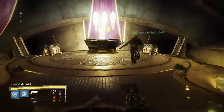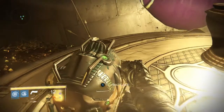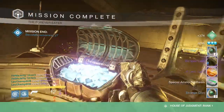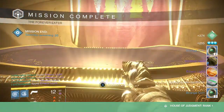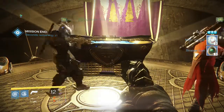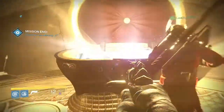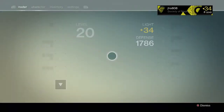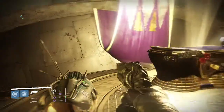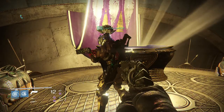Going into my final character, my Warlock — this is the level 34 challenge mode. We get the normal stuff from the side chest: Strange Coins, and then the guaranteed rewards with the Weapon Core and Etheric Light. From the middle chest I ended up getting a Dream Waker Rocket Launcher, which was sent to my Postmaster because my heavy weapons were full. I went ahead and dismantled it because I've gotten that one like five times already.